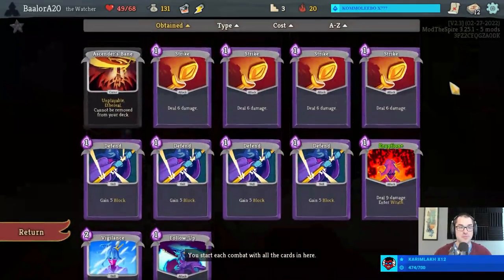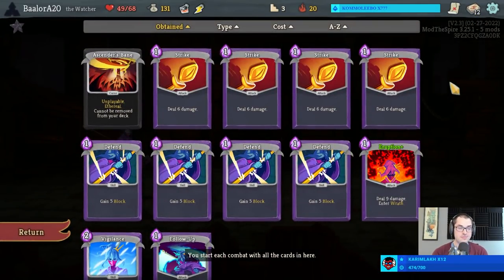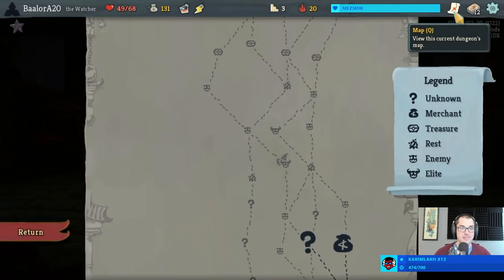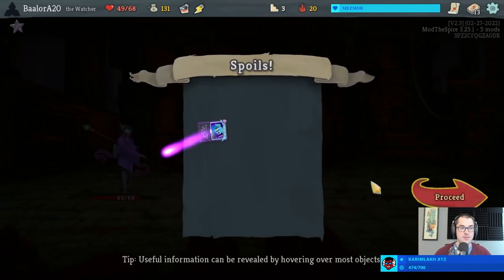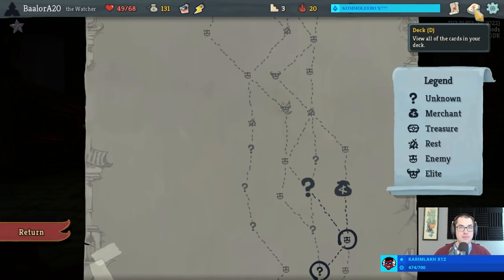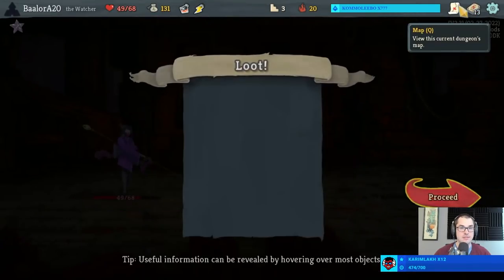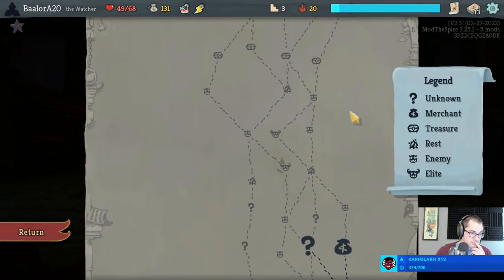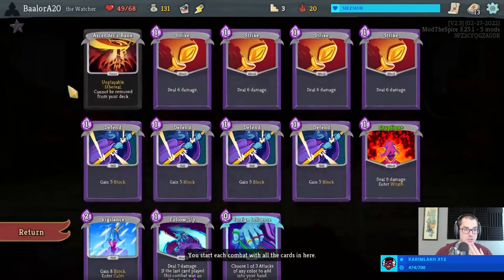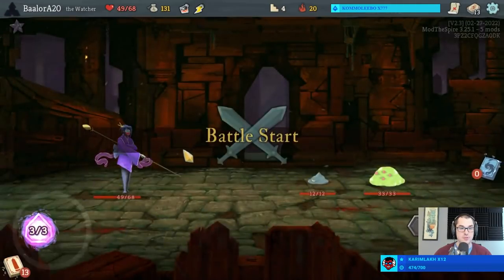Who is it that said take the first Wrath card you see? I do believe that is something I'm guilty of saying, but that's what Eruption really is. I also want good damage - I think Foreign Influence is going to do the job just nicely. Feeling pretty ready to fight an elite already. We just want to upgrade Foreign Influence first. Do I take a shop to remove one of our Defend cards, or do I go two events and essentially try to do the same thing? Let's roll the dice with the events.